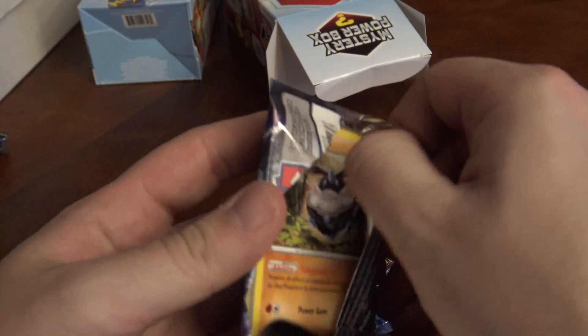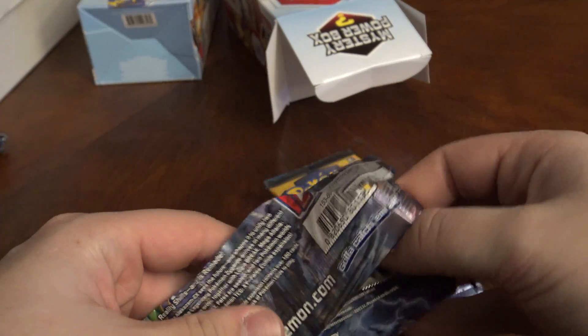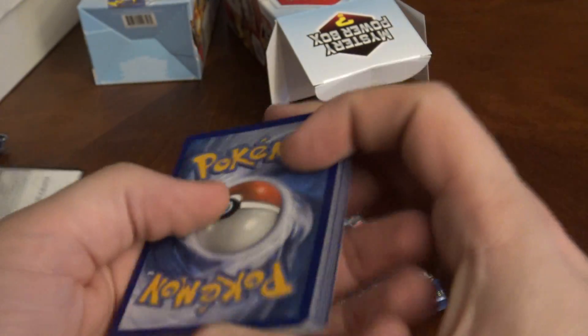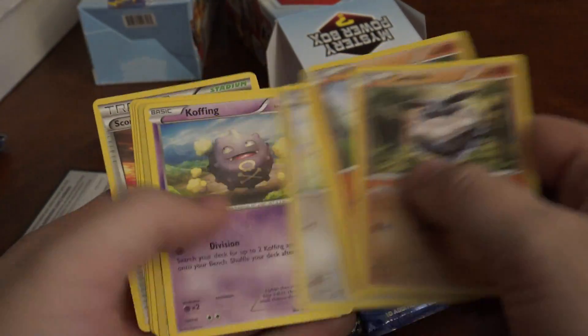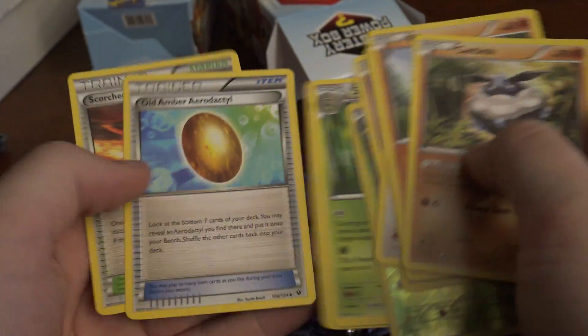Oh well, so this is Fates Collide — pack number 1 in this box, and it's green coats, we already failed it. Oh man, alright — there's a Reverse Rare and a Non-Holographic Rare.